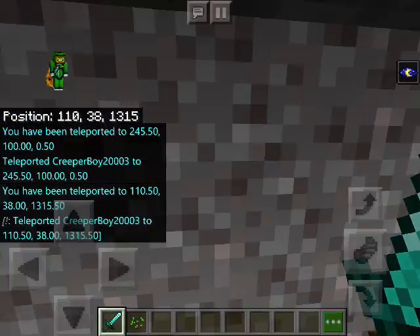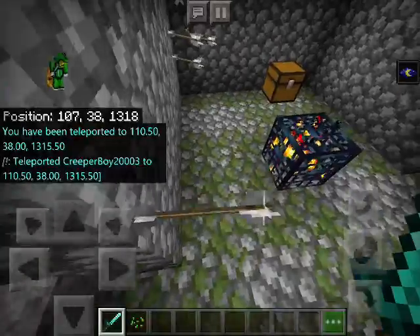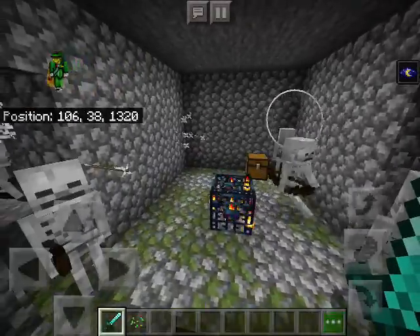Next is Skeleton Dungeon inside Abandoned Mineshaft. Here's the dungeon — loot is not the best, but there's a golden apple at least. Alright, off to our next seed.